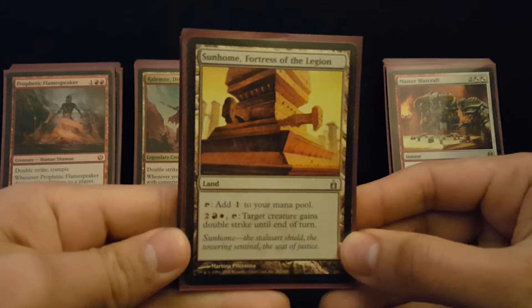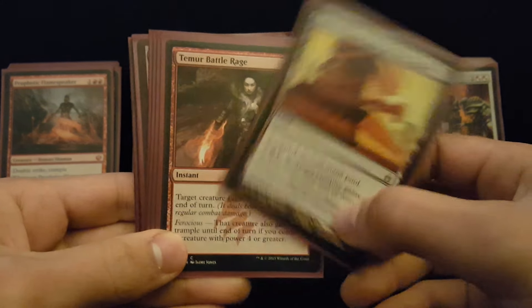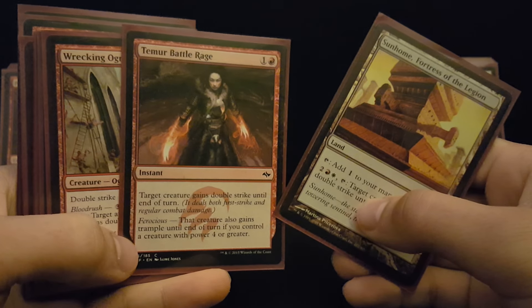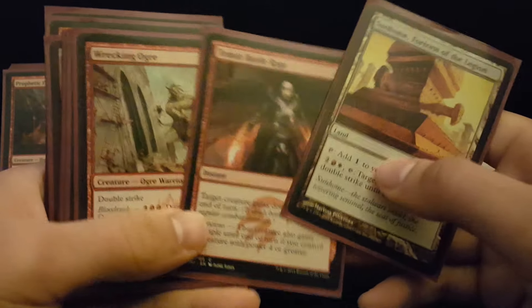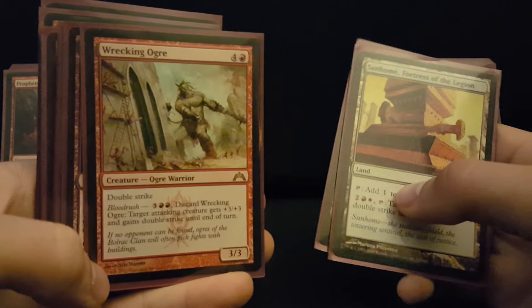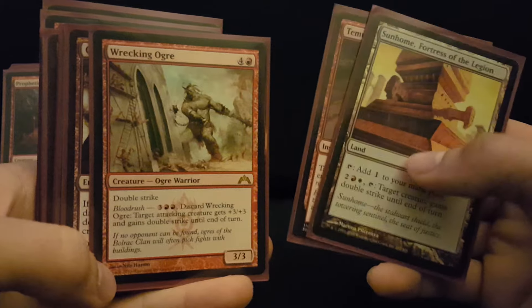Some of these cards have been around a long time, like Sunhome, Fortress of the Legion — if you like Boros you've probably played this card before. But we've just been getting so much good stuff lately. Temur Battle Rage is just amazing, giving Trample to something like Calamity Bearer on the ground. Wrecking Ogre is a one-shot kill with Aurelia, because it puts her at 6 power and gives her Double Strike, and then you take a second combat phase.